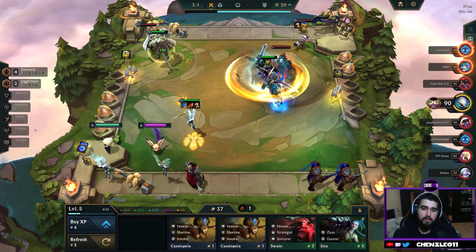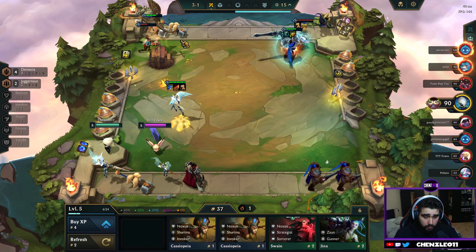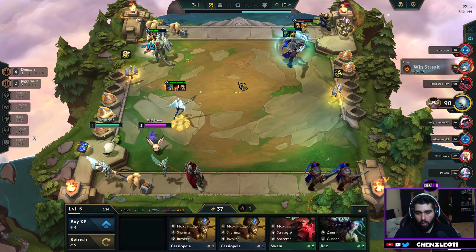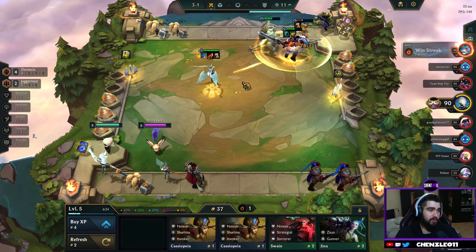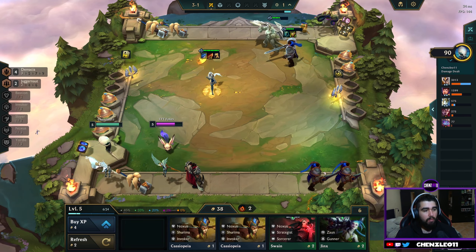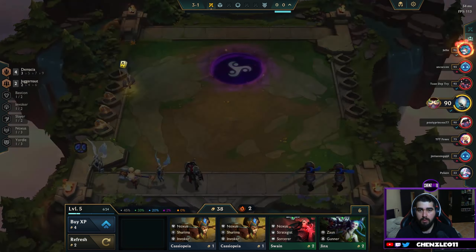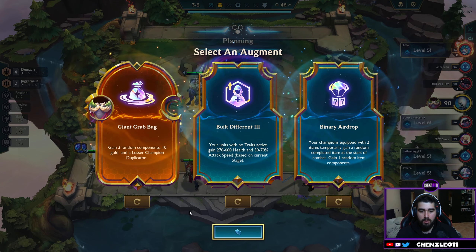This build seems to be nuts. What build are you going? Demacia — Demacia is a good build. I've literally never tried Demacia. Yeah, if you get nine Demacians it's very strong, but you need the emblem because you've got Earth, right?